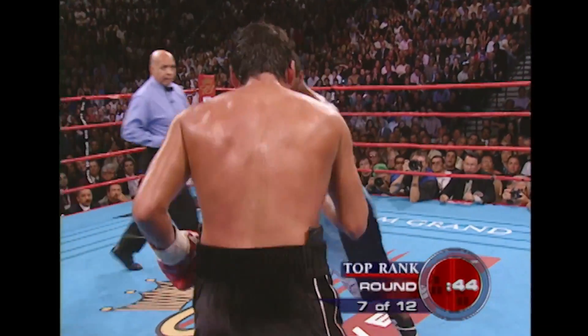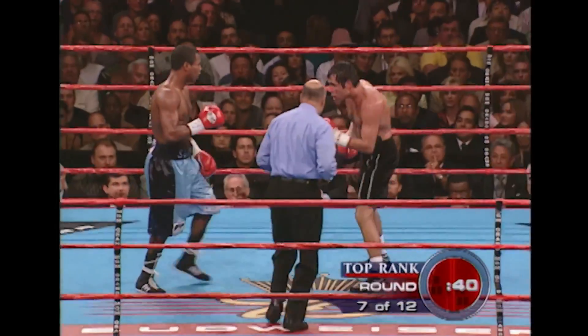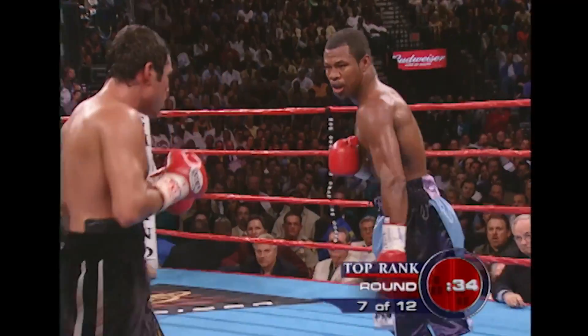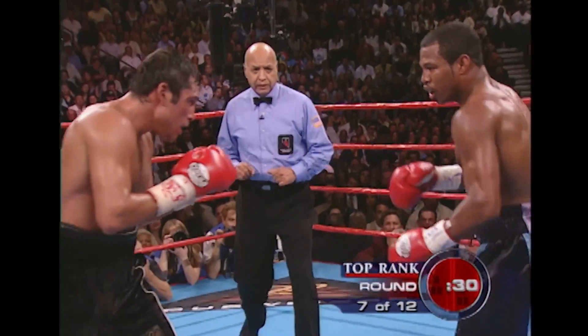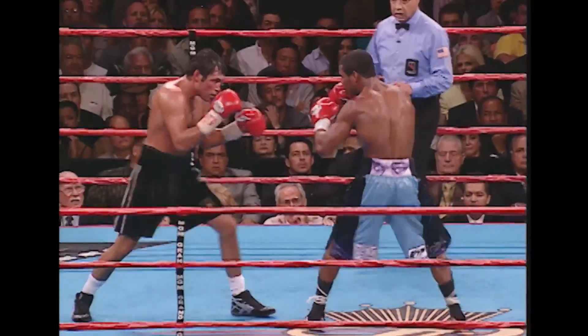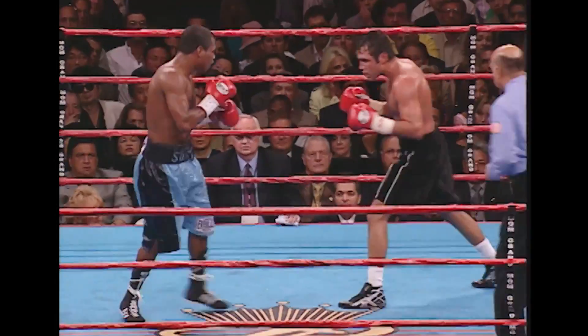He's looking for openings, mixing it up a little. He feels he can do different things against De La Hoya and adjust so De La Hoya won't know what he's doing — trying to use the element of surprise on Oscar. Almost a clash of heads there. Oscar turning it up in the final half a minute of this round. They've done a great job with that cut. Here's Oscar trying to get off — nice right hand once again, good counter left hook.